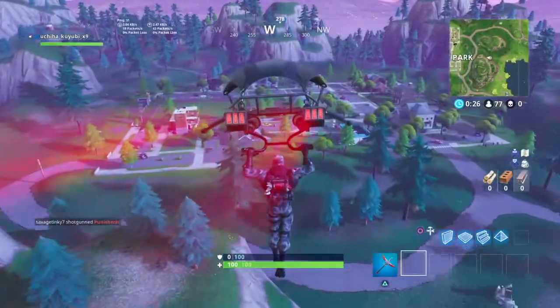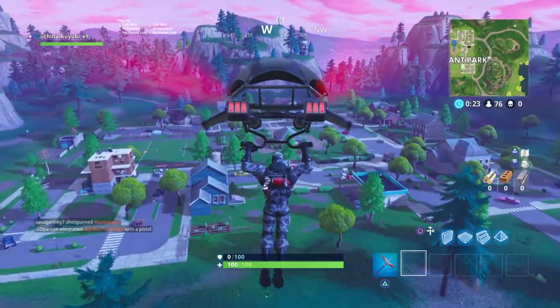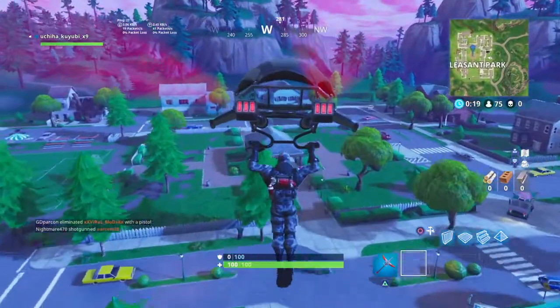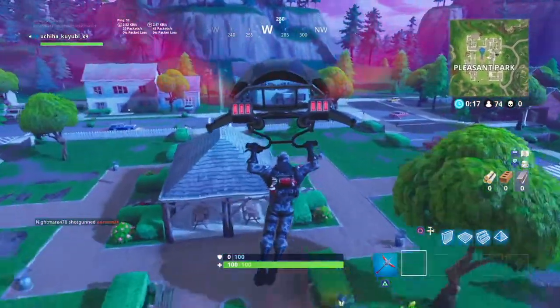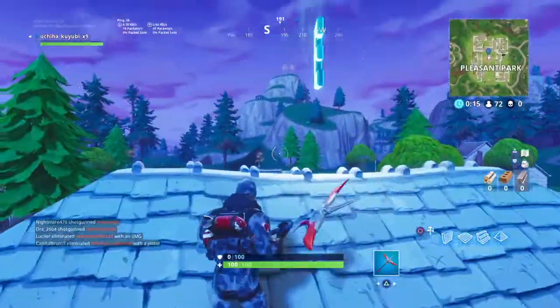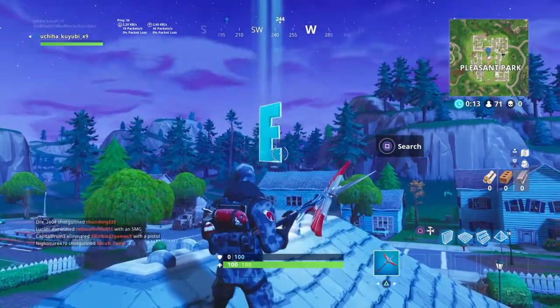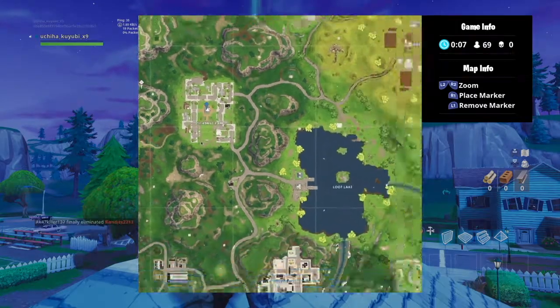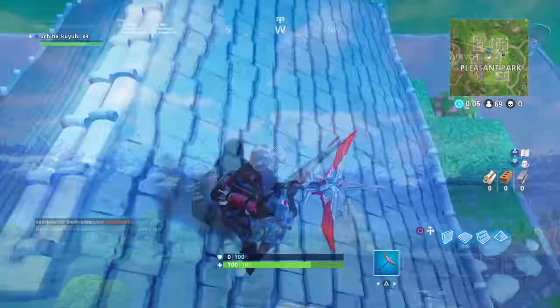Our next one is Pleasant Park at the center. This is also one of the easier ones to get because it's right at the center building in Pleasant Park. You can destroy the trees or bushes around to build up to it and get it. I just landed on top, as you can see. It's just at the center and really easy to get — one of the easier locations.